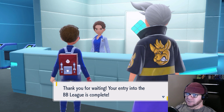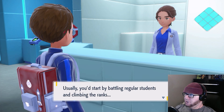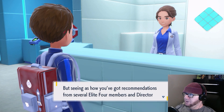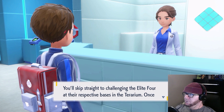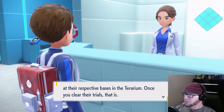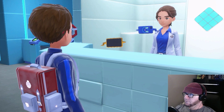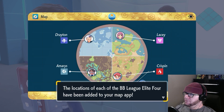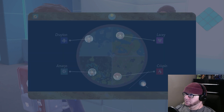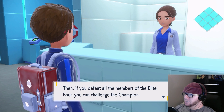Your entry into the BB League is complete. Matthew's cleared to compete in the BB League. Usually you'd start by battling regular students and climbing the ranks, but seeing as how you got recommendations from several Elite Four members and Director Serrano, you'll start from a higher rank. You'll skip straight to challenging the Elite Four at their respective bases in the Terrarium — once you clear their trials, that is. Locations of each of the BB League Elite Four have been added to your map app.